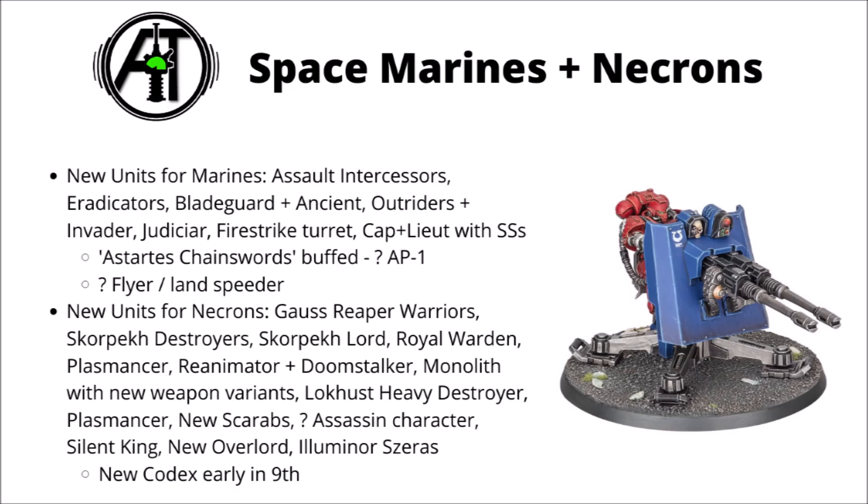There are new models for Scarab Swarms, and a mysterious Assassin-looking character that was skulking behind a Monolith in a preview picture. And of course there's Szarekh, the Silent King himself, resplendent on a throne with two shield constructs hovering in front of him. We also have a new Overlord in the Indomitus box, and Illuminor Szeras, who will technically be coming out with Pariah slightly before the main Necron release.